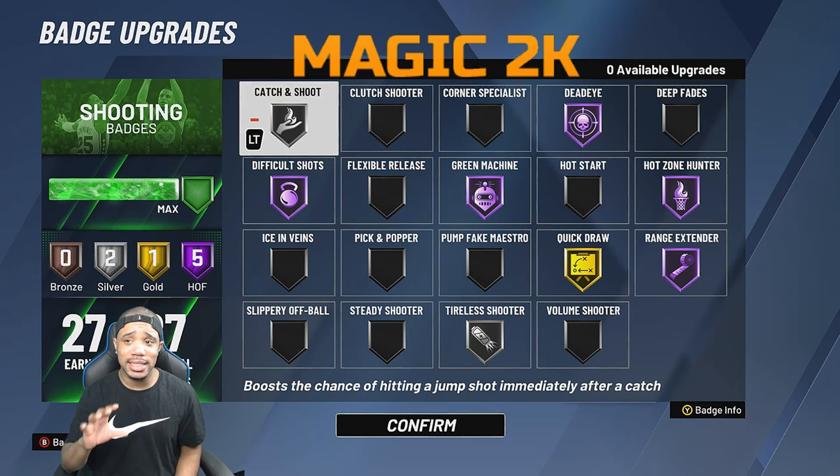This build is a six-nine, 3-level scorer. I do everything on this build — shoot off dribbles, spot up, post-up fades — there's nothing shooting-wise my build can't do. I change my badges a lot depending on what I'm going to play. When I'm playing threes or twos, it's based on the lineup.